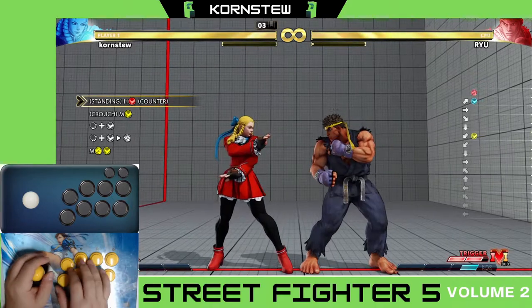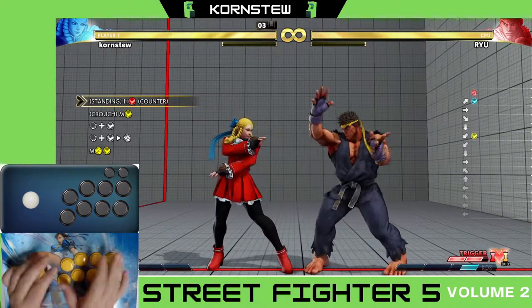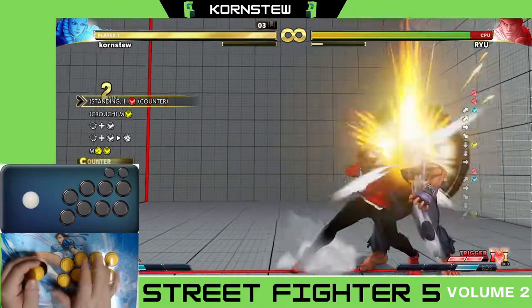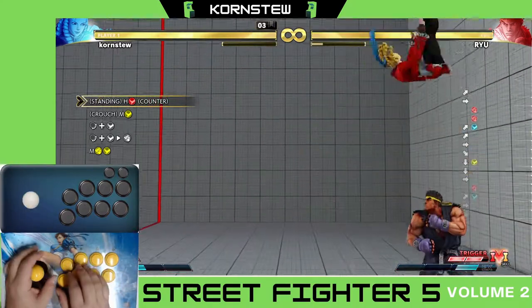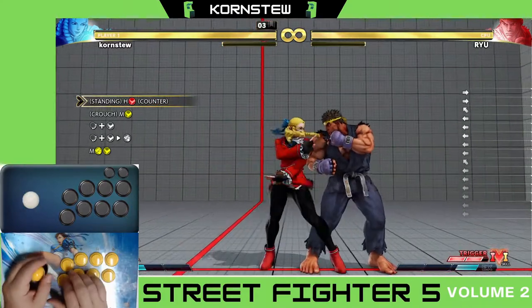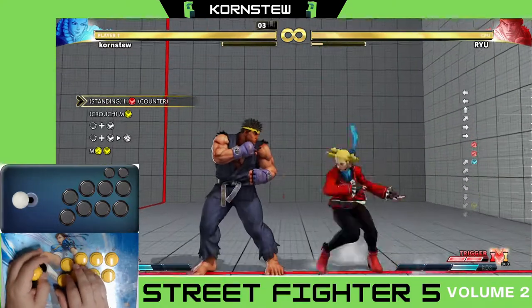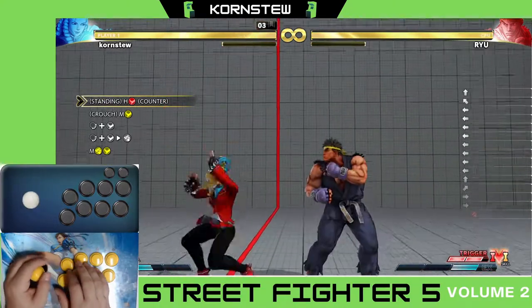What you want to do is make sure you're hitting the heavy punch, or whatever punch button is comfortable for you — I tend to use heavy punch. Make sure you're doing it as soon as possible. If it's not coming out or if he's blocking, double tap as early as possible, and you'll get a pretty quick version of that if you do it right.